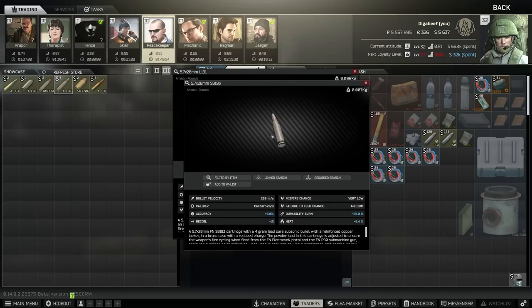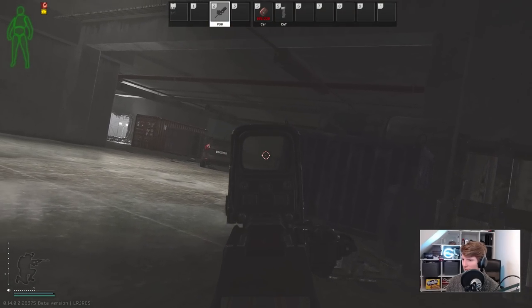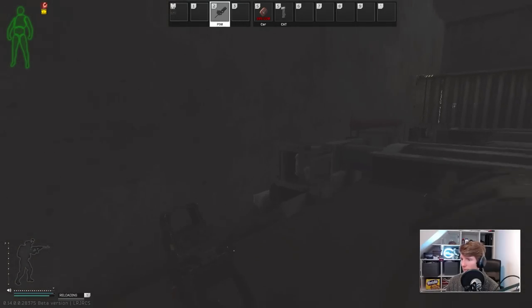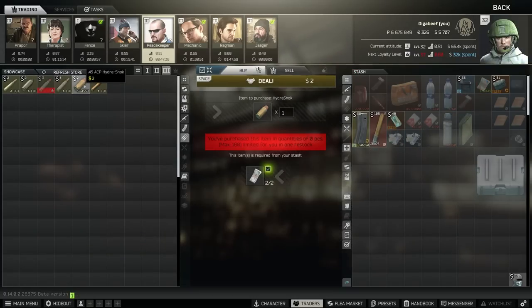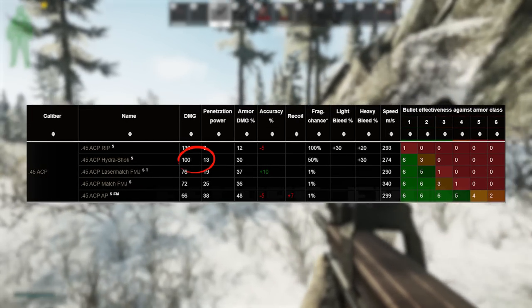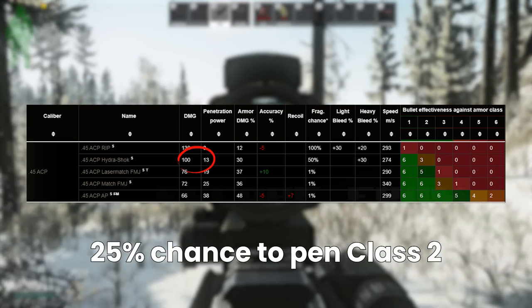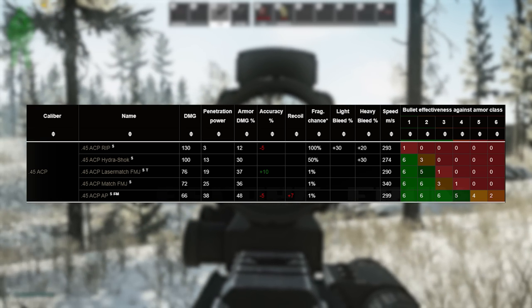Likewise SB193 — people aren't really using it at the moment because it used to be the second best in the caliber just behind SS190, but it got nerfed from around 35 pen down to 27. Last wipe a lot of people thought it was completely useless. But with the new armor system, 27 pen is actually quite good now and you get minus 15 recoil on the P90, which is already pretty much a laser beam. I might give this one another try because I'm not sure if it's worth taking L191 over SB193. It does slightly more damage too, which can only be a good thing. Then 45 ACP Hydroshock is a weird one — it goes into the 45 Vector and also the UMP. With 100 damage and 13 pen, it's not perfectly suited for going through soft armor, even class 2.